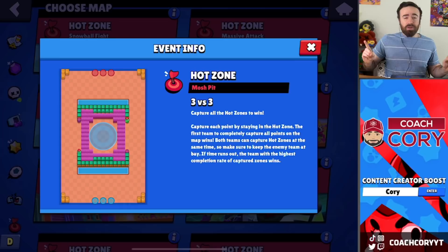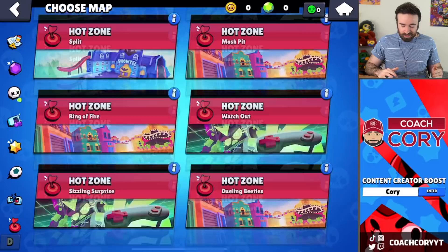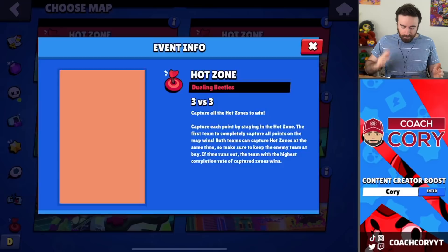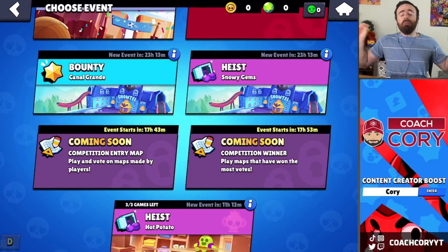Another map with the new environment here. Mosh Pit was one of those maps — they removed it so you can now go on both sides equally. Still not going to be a fun map in my opinion, but it's better. Fire Ring of Fire no longer has the jump pads and you can now walk through the middle, so definitely better. Watch Out and Sizzling Surprise are still the same, but Dueling Beetles — you might remember it was kind of horrible — is now basically wider and you can go through the middle too, which will make it better.